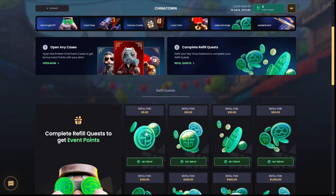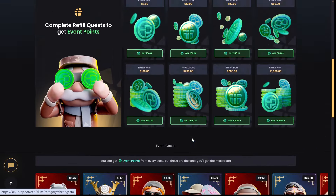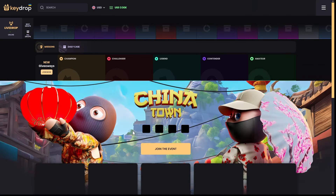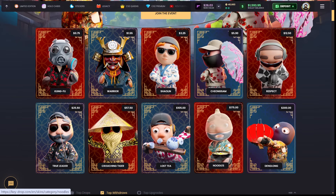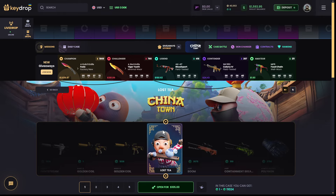We're gonna do some case battles today. They have their new event going on — Chinatown — where you get points by opening cases and getting tokens. You can check it out on the main page. They have a Ding Along case, Noodles, Losty — many cases right here.